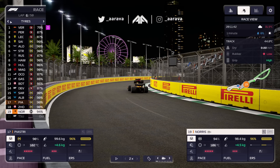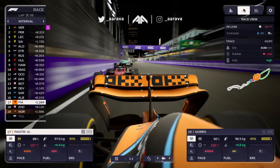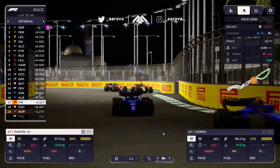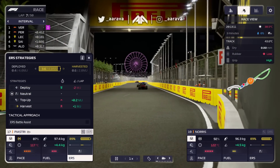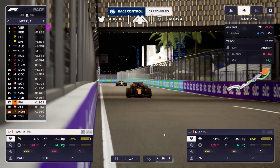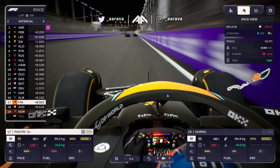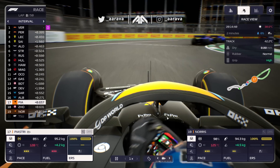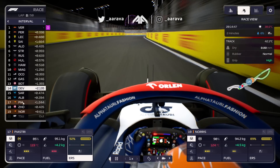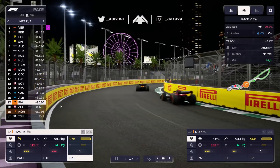Zhou has stayed on that overtake on Lando - on the hards, he's the only man on hards so no wonder he hasn't got pace, but it's going to come back to us. Piastri staying on the racing line to defend. We're just outside one second for DRS from the Williams, really need to bridge that gap. Going for a bit of deploy to get Piastri up to the Williams. We're now within one second but Zhou is still behind us.